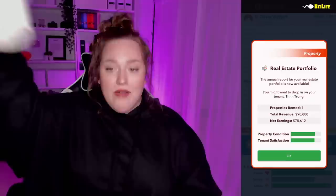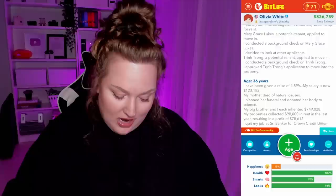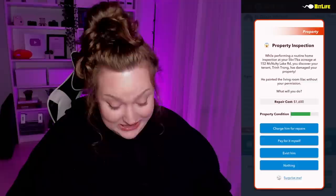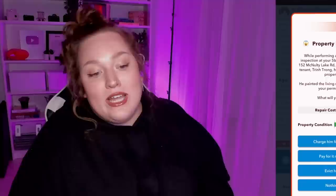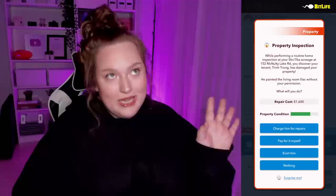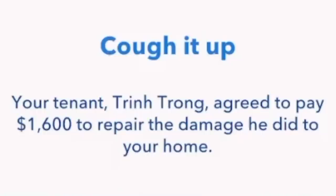We get a little warning saying we might want to drop in on our tenant. I'm still a banker, but once I quit that job I want to focus on the properties. We're gonna do a 24-hour drop-in. While performing a routine home inspection of our five-bedroom acreage, we discover our tenant has damaged the property — he painted the living room lilac without permission. Repair cost is $1,600 and the property condition went down. We can charge him for repairs, evict him, do nothing, or pay for it ourselves. We're going to charge him — and trin agreed to pay the $1,600.